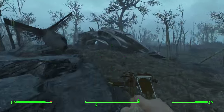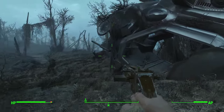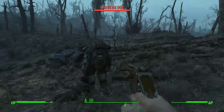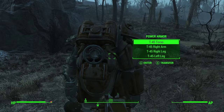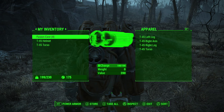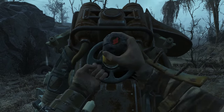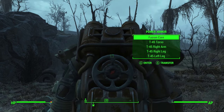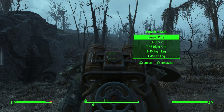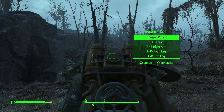There's power armor right next to the crash, which you'll see me go up to. When you go up to the power armor you can either take pieces from it — for instance if you already have power armor and want to sell them — or, like myself, if you're getting power armor for the first time, you take your fusion core, choose to transfer with the armor, and put your fusion core from your inventory into the inventory of the power armor.